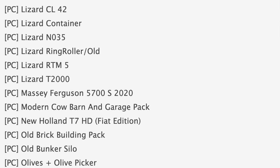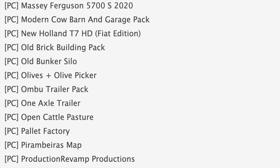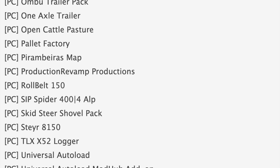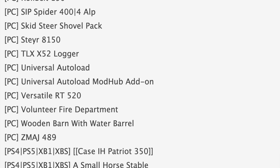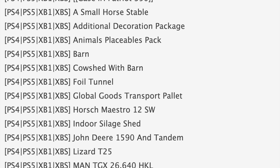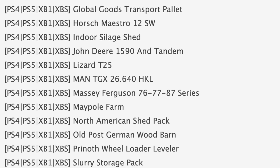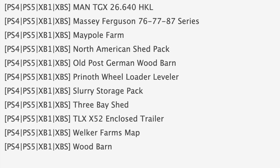Some notable mods in testing for consoles right now include the Case IH Patriot 350, foil tunnel, and Global Goods Transport palette. Also in testing we have the John Deere 1590, the Massey 76, 77, and 87 series, and finally the TLX X52 enclosed trailer. Maps in testing right now for consoles include Maypaw Farm and Wilker Farms map.